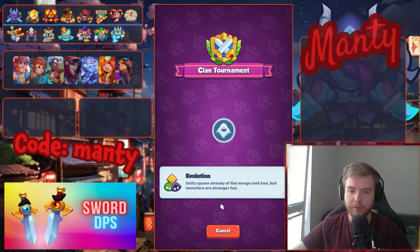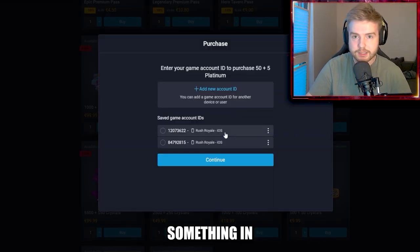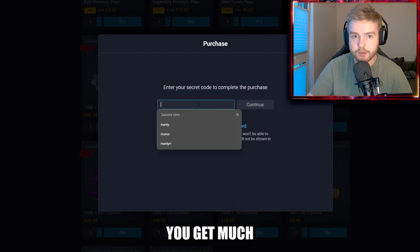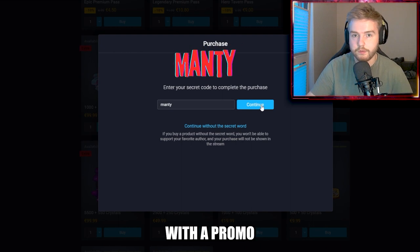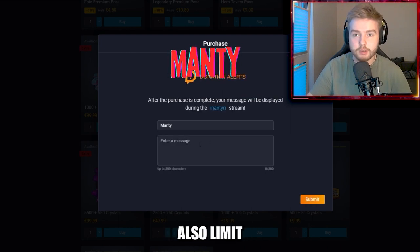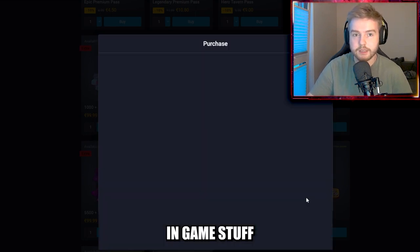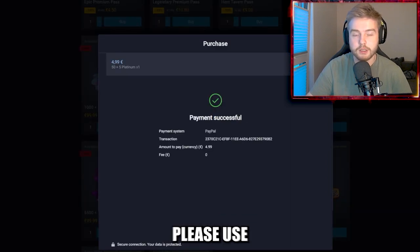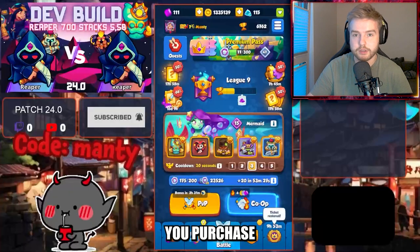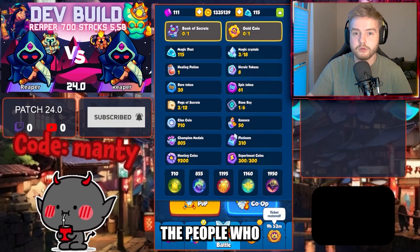Did you guys know that whenever you buy something in the Rusty Market you get tons of benefits? You get much better prices than in the game client, you can support your favorite content creator with a promo code, and you can limit the number of your purchases. Instead of several mini-transactions you can buy yourself platinum and then buy in-game stuff such as gems, passes, or deal offers. If you want to support me, please use code 'monkey' whenever you purchase in the market. You can leave me a message that will show on my stream, and big thanks to all who use my code.